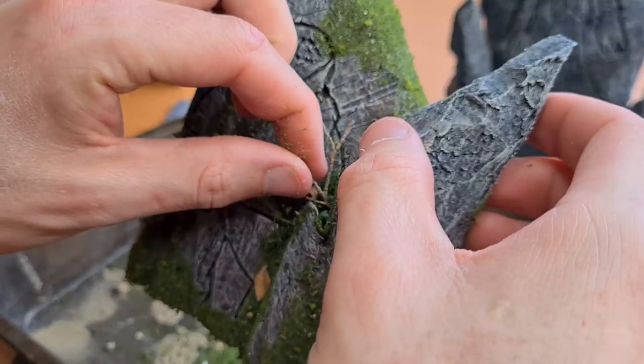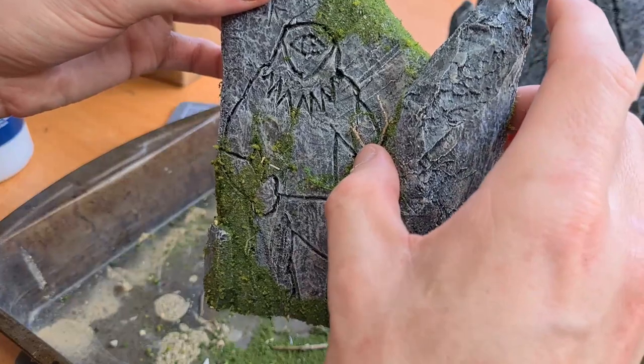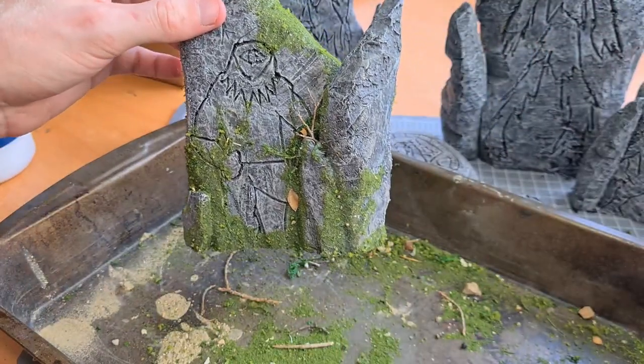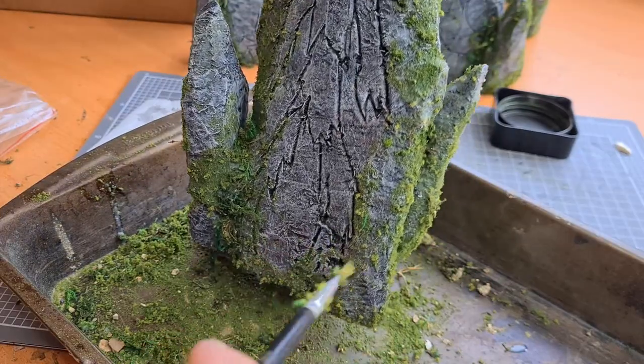Then to add a little bit of final detail, I grabbed some twigs from an old dead branch and began to place them in. I repeated this over all of the stones, making sure to vary how the moss looked. And honestly, I was super happy with the result.